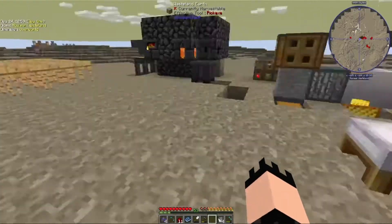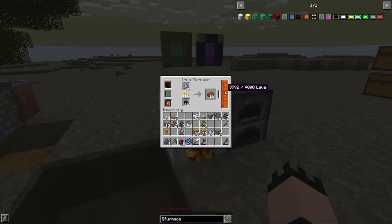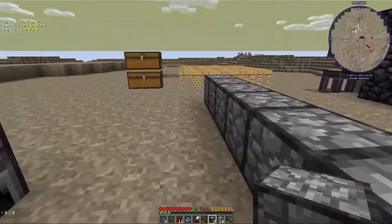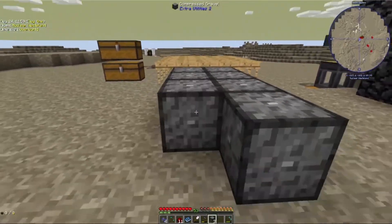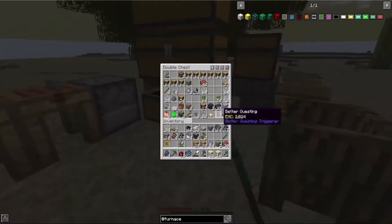Liquid fuel: come over here, place it in, one, two, three, four — that's going to last a whole minute per bucket. As you can see it goes through it pretty quickly, but that's four thousand ticks since it's only going down by one. You can sit and time it but who's got time for that. We're also going to need more sand — just over a stack should be enough for now.